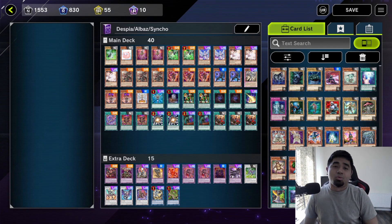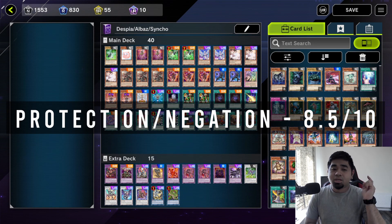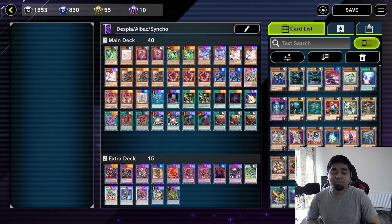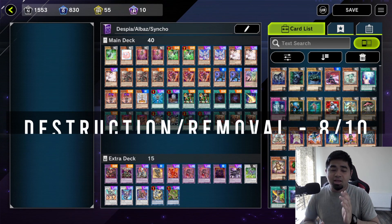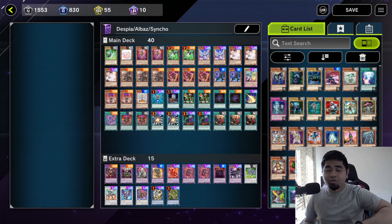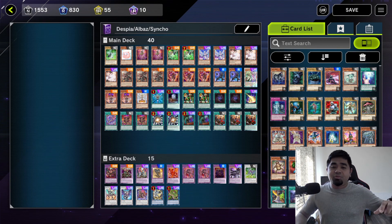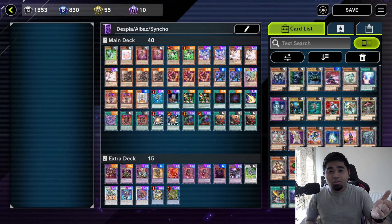Protection and negation goes up significantly to 8.5 out of 10, because you have two copies of Sifr Divine Dragon Gamma and Baron the Fleur — a big advantage giving you many negations throughout the game. Destruction and removal rates 8 out of 10, with Boral Sword, Baron the Fleur, and Sifr Divine Dragon Gamma providing lots of negation and removal. Despite increases across difficulty, power, protection, and destruction, consistency actually dropped.